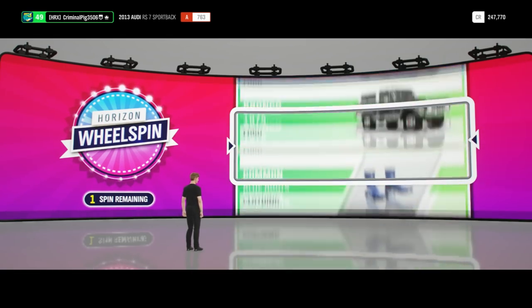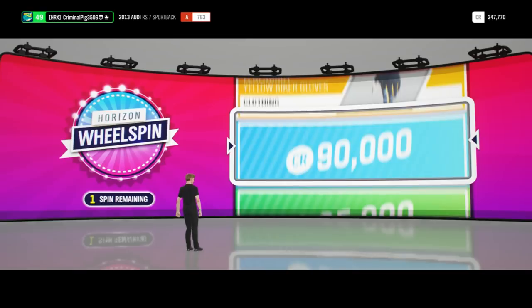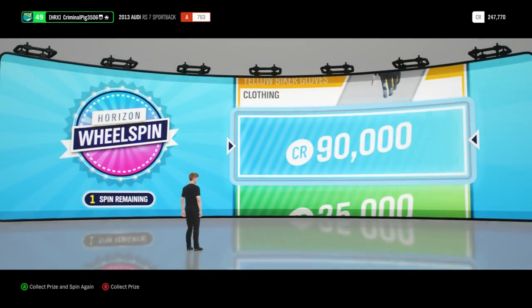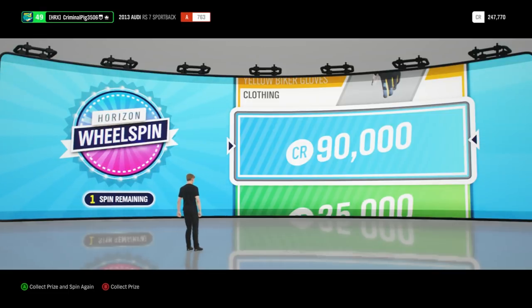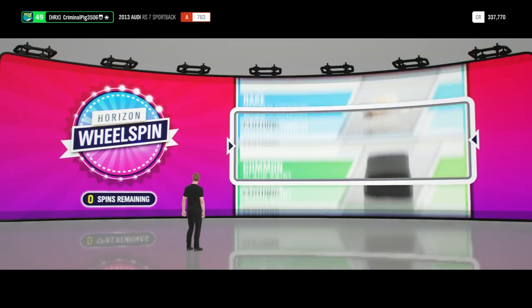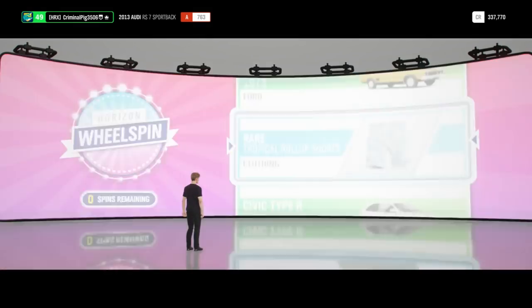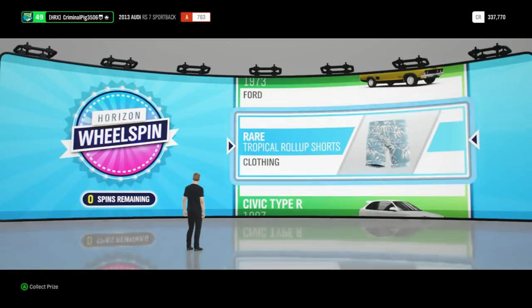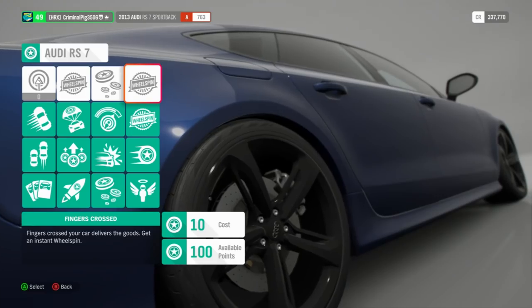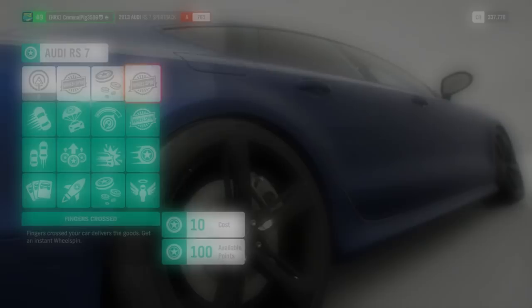I saw a gold on the wheel — are we going to get the gold? No, but 90,000 — I'll take that. It was yellow biker gloves as the gold one, but 90k, I'll take that. I've got another spin — where are all these spins coming from? I thought it only gave us one. We're getting some rare tropical roll-up shorts — probably won't wear them. Now this one: fingers crossed your car delivers the goods — get an instant wheel spin. Boom, we're unlocking that, costing 10.